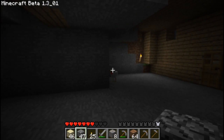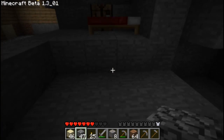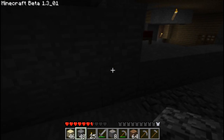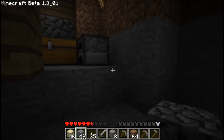Our chicken friend is just chilling out. You know what, let's keep him in a cage — let's have a pet chicken. He left us an egg. Oh crap, maybe I shouldn't have my chest all the way up there without a floor.